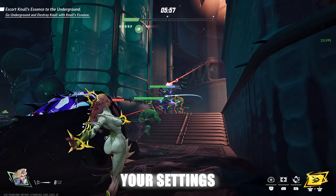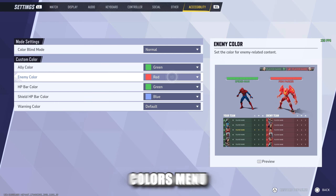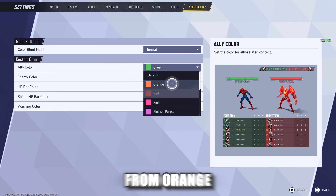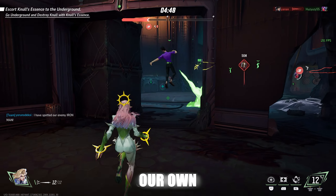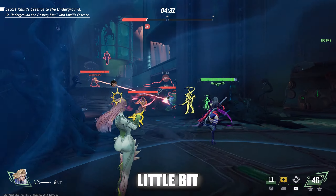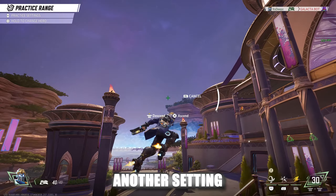Another way to really fine-tune your settings is found in the Accessibility tab. Here you have the Custom Colors menu where you can change a bunch of the UI elements. You have colors ranging from orange all the way to purple or blue. That's how we've customized our own health bar and the health bars of our allies with green — it's a little bit easier to see, so it could give you that advantage in combat.